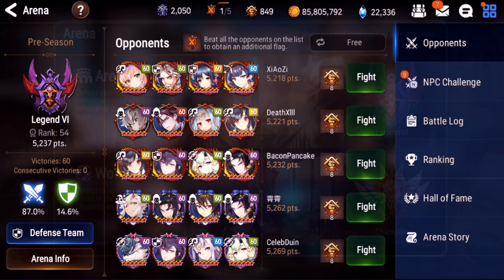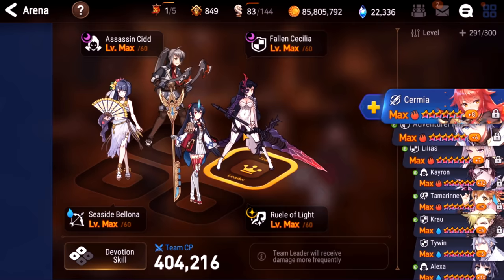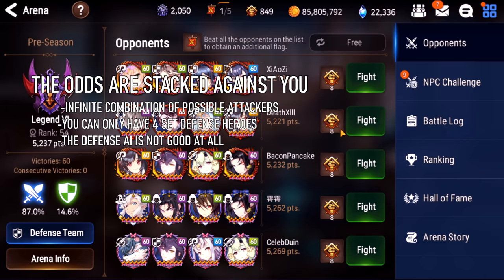Topic number one: intro to arena defense and why defense is hard. For those who are complete beginners, how you set up a defense team is you just click the defense team button and set up four characters that you want to use on your arena defense. The reason arena defense is so hard is that no matter what defense you pick, the attacker will always be able to come up with a team that can beat it.